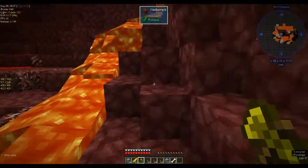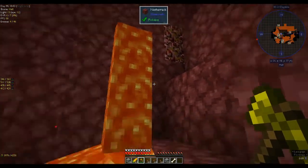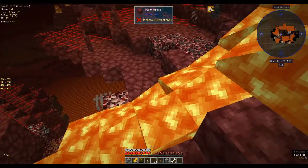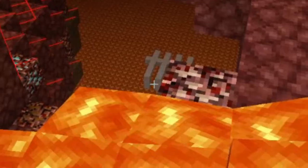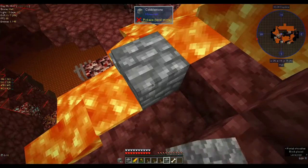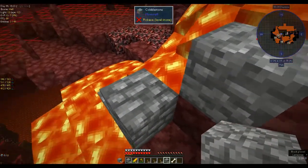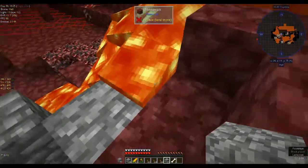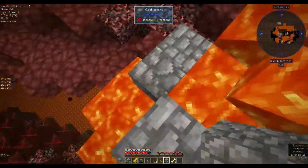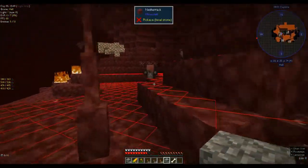Oh there's the ghast — I don't even have a projectile weapon. Let's go this way. I can see a bone block down there, that white thing — those are the bone structures, you get those in the overworld as well. I can't even do that right — goes to show how nervous the nether gets me. I really don't like the nether.